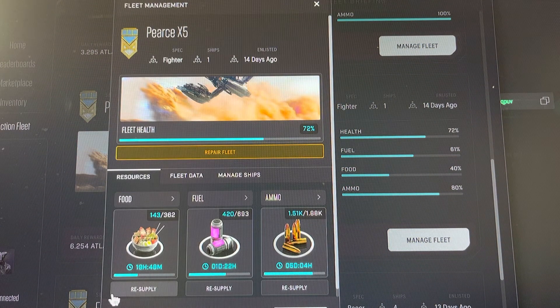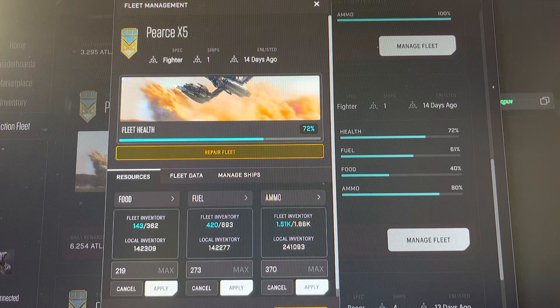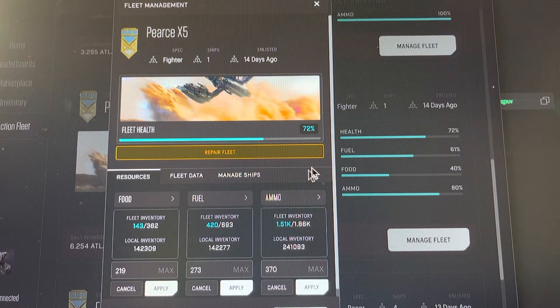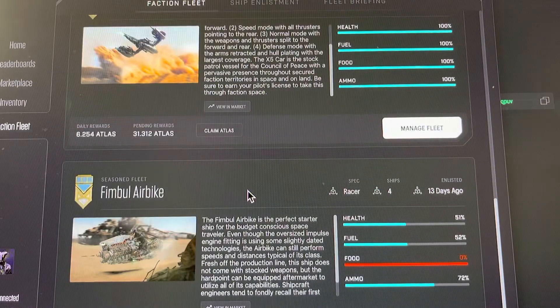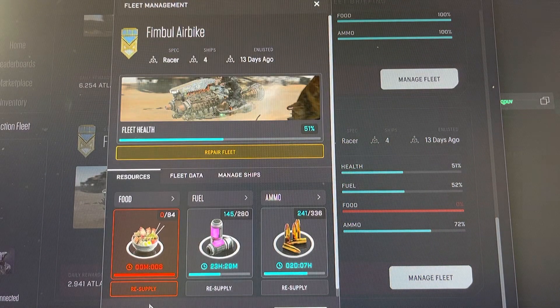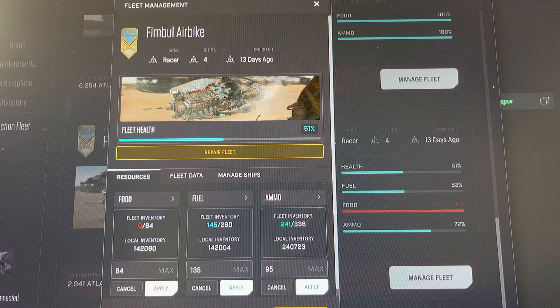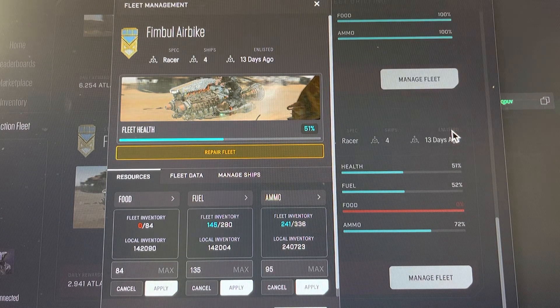We'll get to them. So what we're gonna do is max, max — resupply all. Authorize that transaction. A lot of clicking — click click click — not much of a game at this point. I'm getting staking rewards, which always helps. And yeah, Fimble air bike — seems like every day I gotta be on that. Max, max, max — resupply all. Approve the transaction, and you'll see everything's gonna top right off.